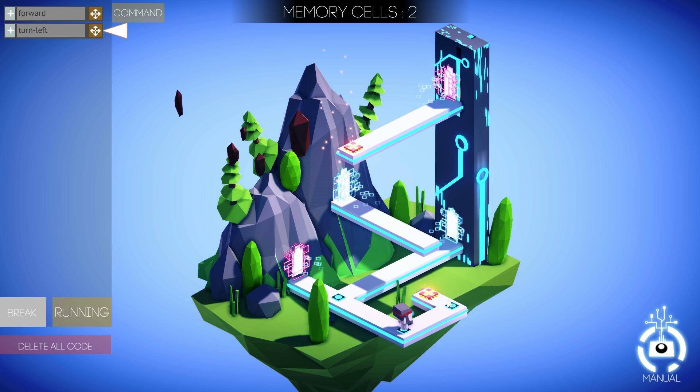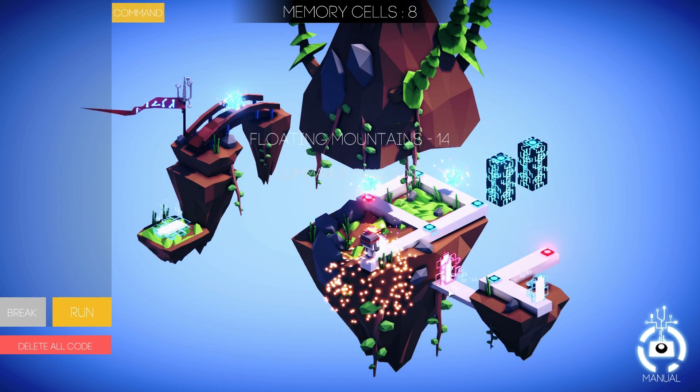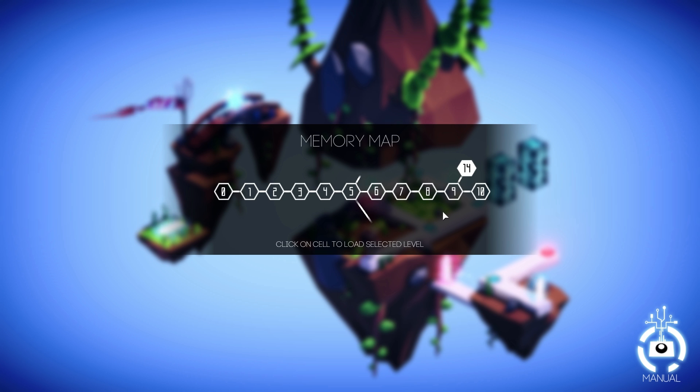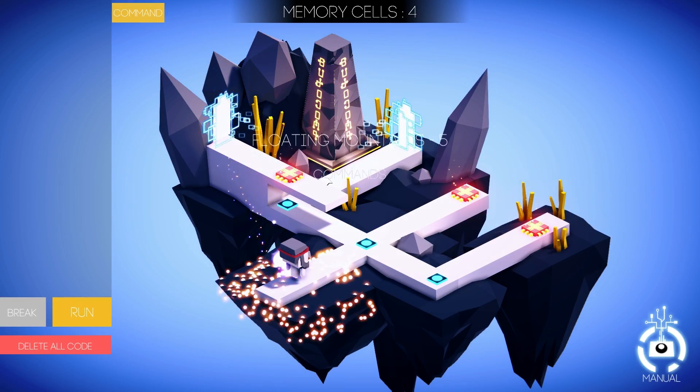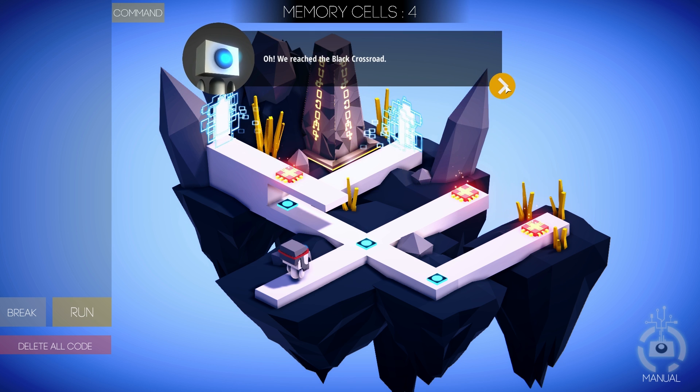Let's try to reach the other exit and see if it takes us to a completely different level. I just have to type forward left and it will do this for me automatically. Look at that — it's a completely different level! Floating Mountains 14. That was a completely different branch that wasn't even shown on the map, so it looks like this is actually a secret level. There's a lot of branches here, a lot of things you can go back to and accomplish, especially if you're stuck somewhere — a lot of so-called crossroads.